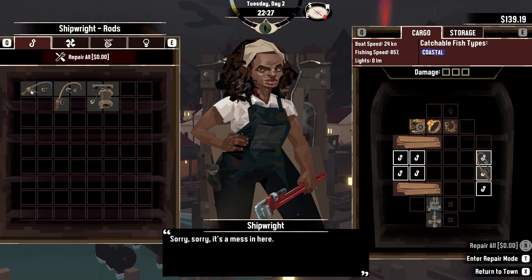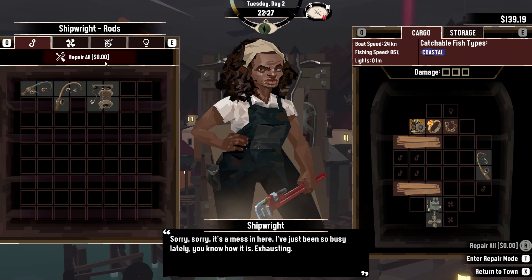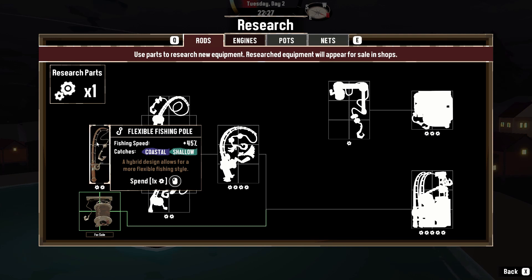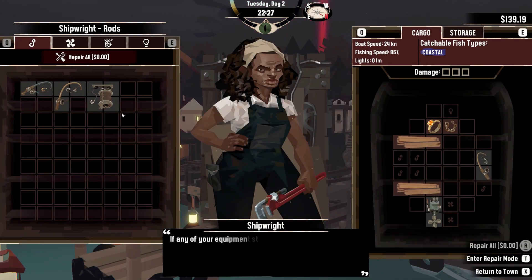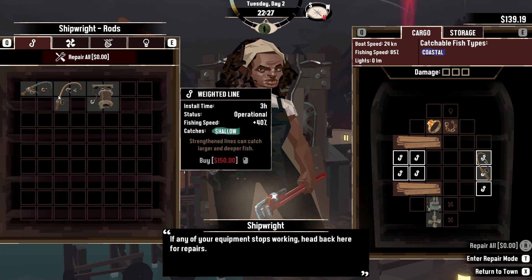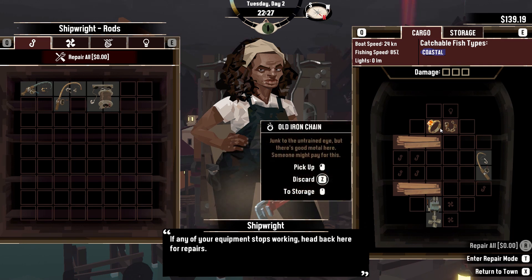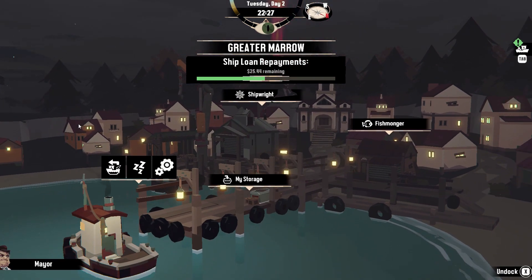Let's go to the shipwright. Oh, why did I do that — I could have had a different option. I should save my one remaining research part so I don't make those mistakes again. I've got 139 and I cannot afford this yet — maybe if I sell some I will be able to get it, so let's sleep.